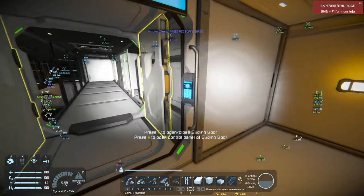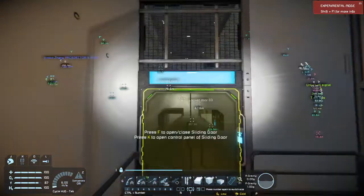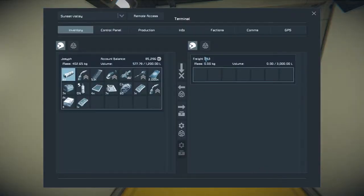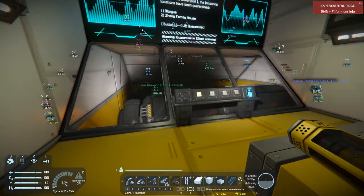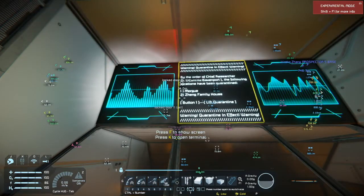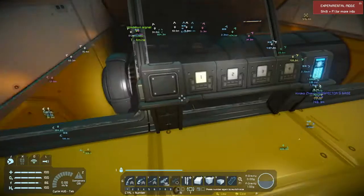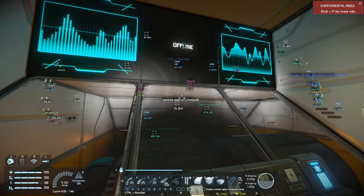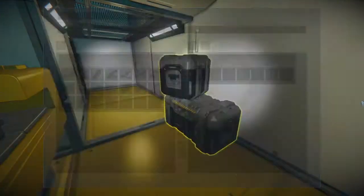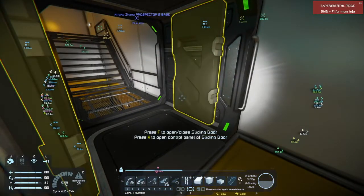That appears to be the entirety of the research lab on that side. Let's check out this control room — maybe we can give ourselves access to the morgue from in here. There's a button: the following locations are quarantined — the morgue and the Zhang family house. I've pushed that button, and it says 'quarantine' on it, so I think it maybe releases the quarantine. We'll see if that opens up the morgue or the Zhang house.